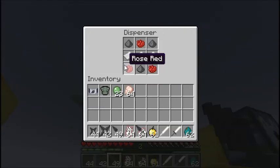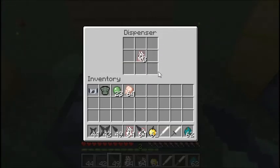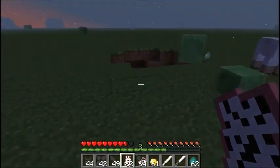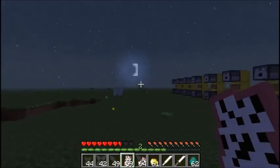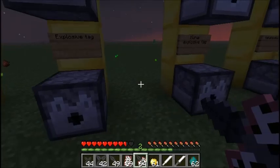Next up we have explosive tags. Made using rose red dye — which I hardly ever use, this is the first time I've even known about it — along with gunpowder and paper arranged like this. That will give you three explosive tags. They're ranged weapons, they can be chucked and they pretty much do a creeper explosion where they land. You can charge them up to chuck them further. These can also be attached to Kunai to make explosive Kunai, which pretty much just increases the range of the explosive tags.